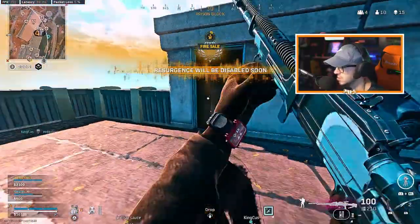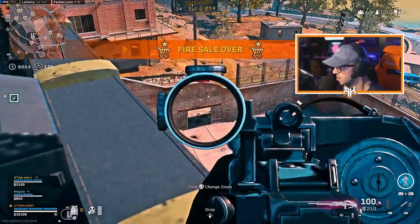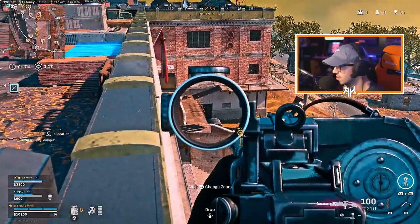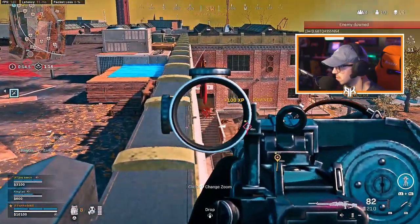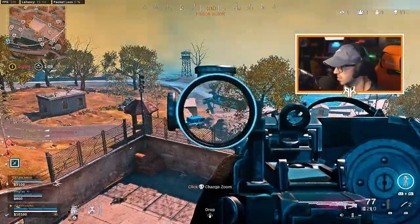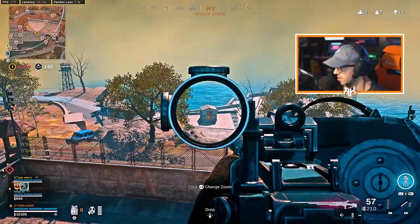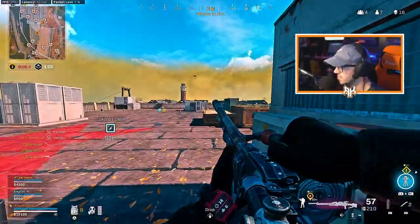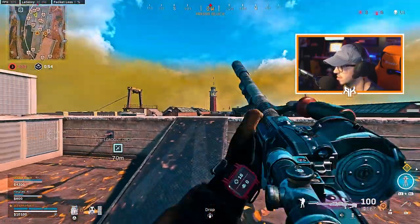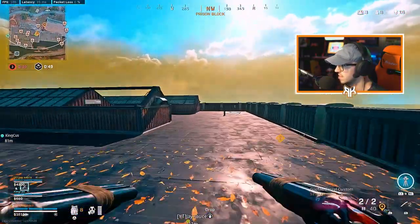Whoa — holy, you guys are kind of close. Is he down here? Yeah, he's down here bro. Down low — here we go. I got two right here, I'm coming. We got gas moving in. I'm inside. Let me shoot. That was Marley — that was Marley. Oh okay.